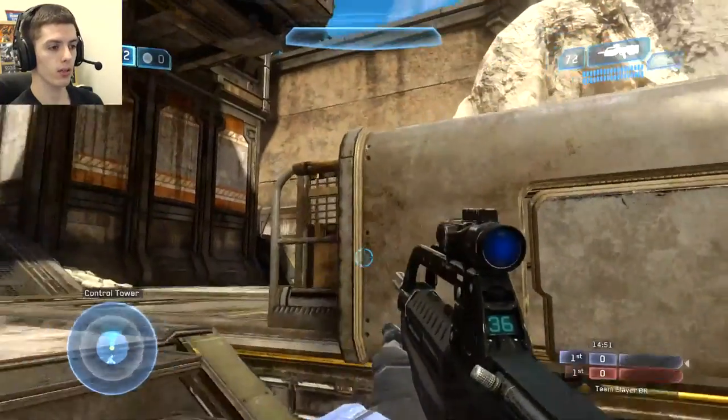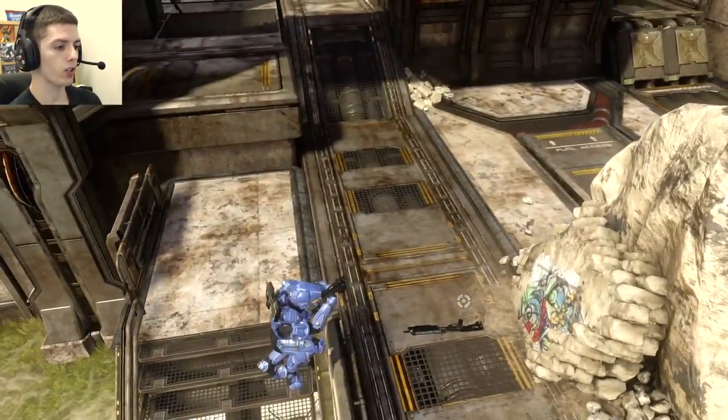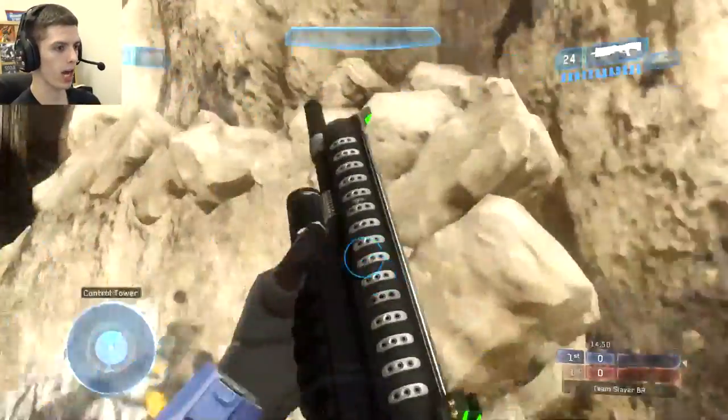I'm going to jump up this little stairway, saving time instead of walking up it. Then I'm going to jump up here, landing on top of the rocket launcher as I switch weapons to my SMGs, trading my SMG for the shotgun.